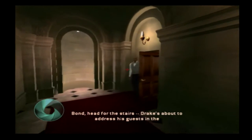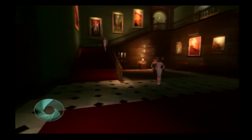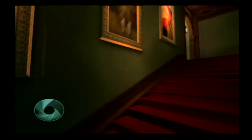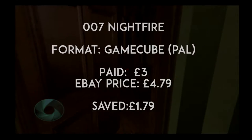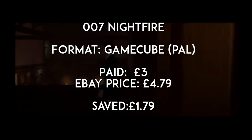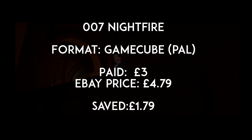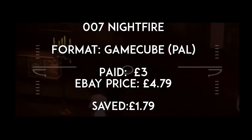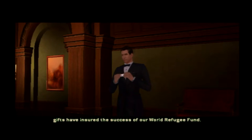Nightfire is another interesting pick-up. I had quite a lot of fun playing it, so I think it's something I'll play a lot more when I get a chance. I'm quite pleased I picked it up for the price I got — £3 for a boxed edition with instructions. Not the best quality copy I've seen, but I tend to just worry about whether the game works, and as long as it does, I'm mostly happy. On eBay I've seen a buy-it-now price of around £4.79 including postage, so I've saved about £1.79, and I'm more than happy with that.